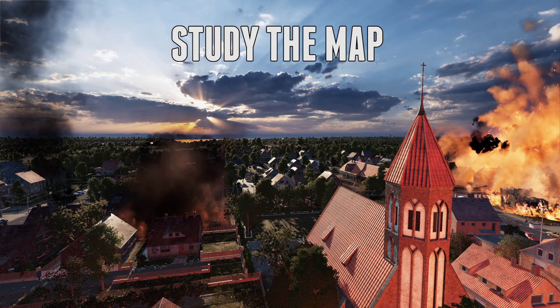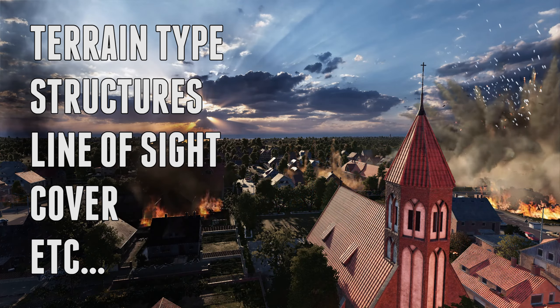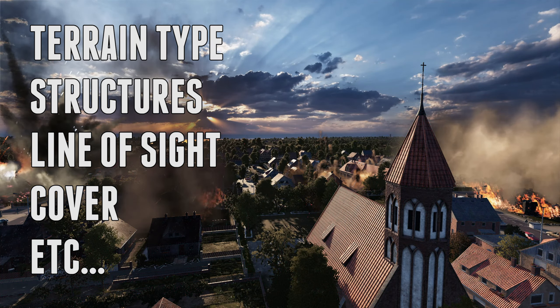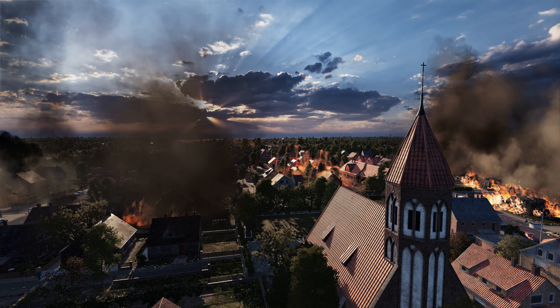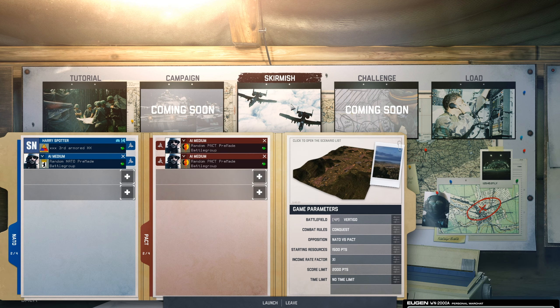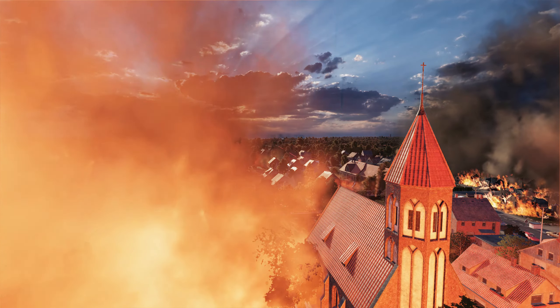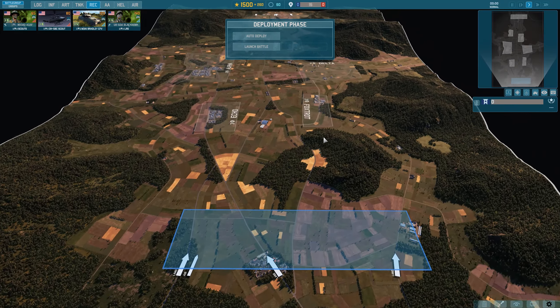Before every game I quickly look at the map and decide where the middle of the map is, what the fastest route to the line of contact would be, and what kind of terrain or available structures there are. If there are a lot of buildings, it's probably good to only put infantry there with some moderate armored support. If it's a wide open field, recon, ATGM vehicles, and tanks would be better. Start by playing a skirmish battle on your own to get acquainted with map knowledge and hotkeys.